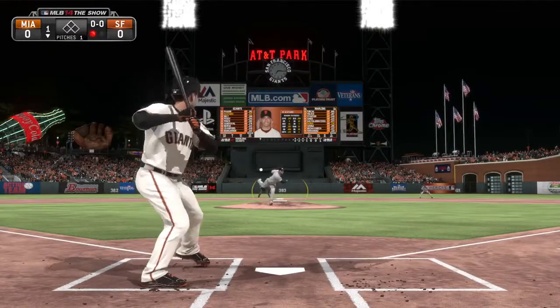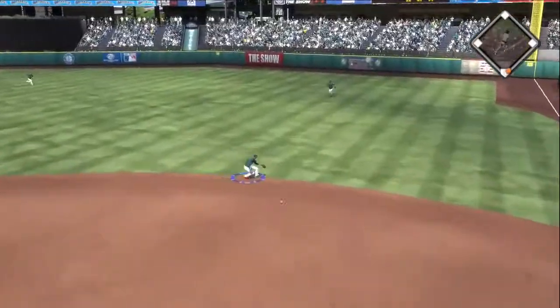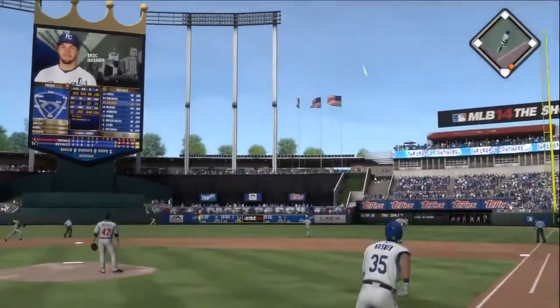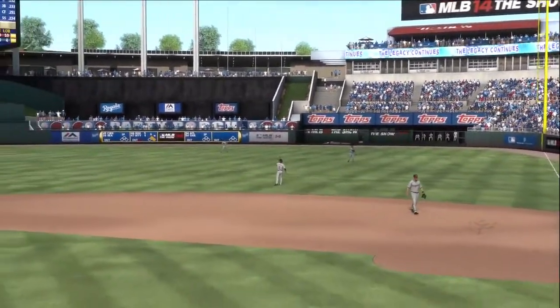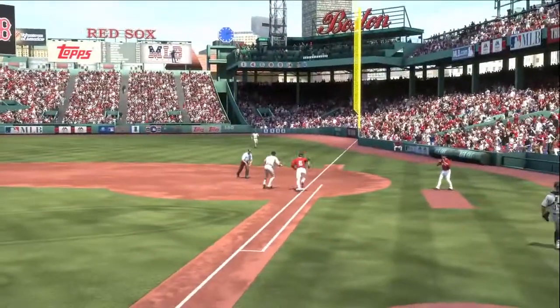When on offense in single player, the game now defaults to our new dynamic ball and play camera. This camera is a drastic change from the old medium and broadcast cameras from previous years. The new camera adds more perspective as a batter and brings a little more uncertainty on the flight path of the ball that you've been accustomed to in the past. Instead of zooming right onto the field, the new camera stays in the batter's box and transitions upward to show the hit.